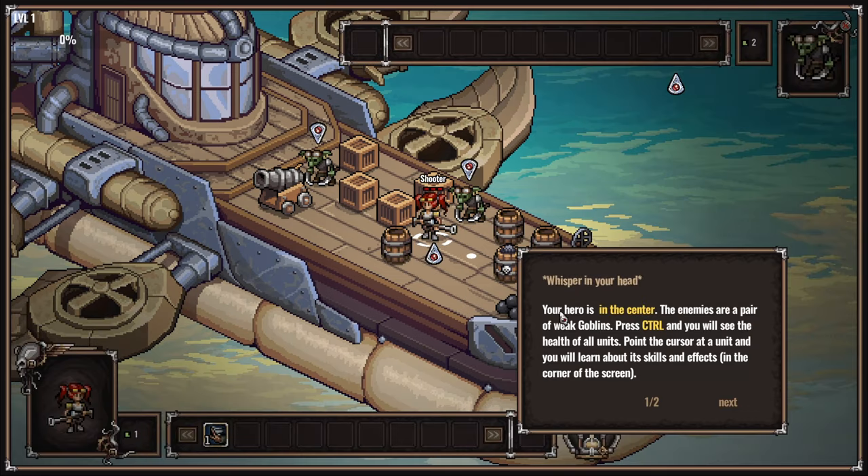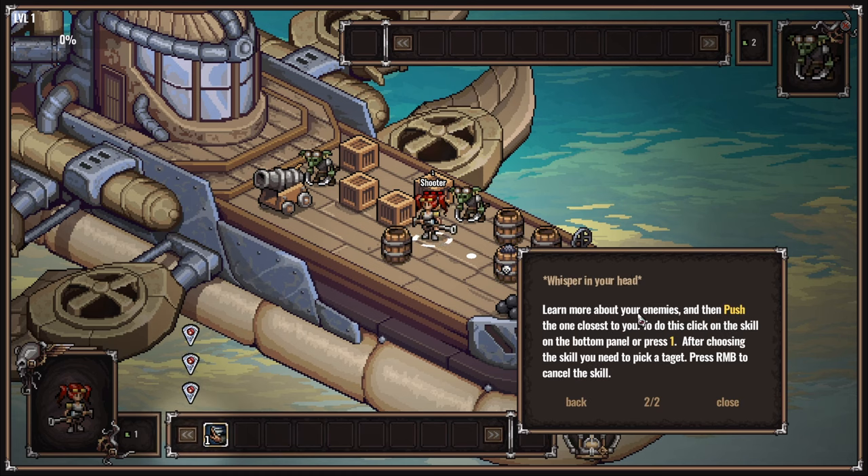We've jumped on board their vessel. Your hero is in the center. The enemies are a pair of weak goblins. Press control and you will see the health of all units. Point the cursor at the unit and you will learn about the skills and effects in the corner of the screen. Learn more about your enemy and then push the one closest to you - click on the skill on the bottom of the panel or press one. Shouldn't be standing right next to the side of the boat there, mate.